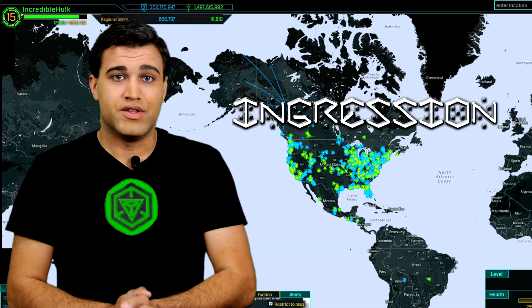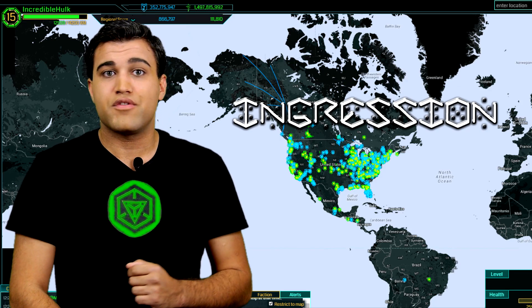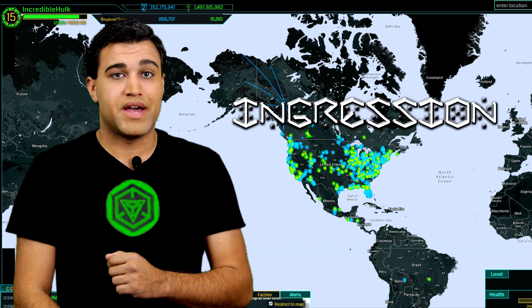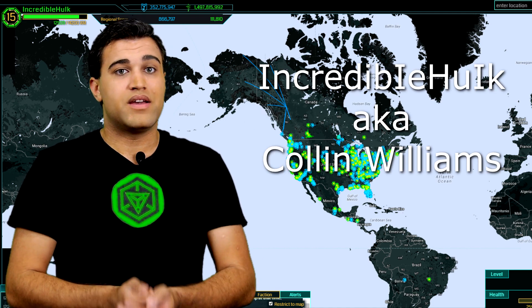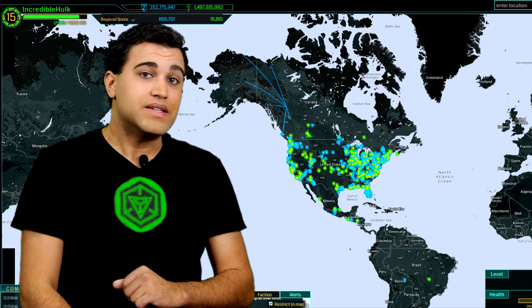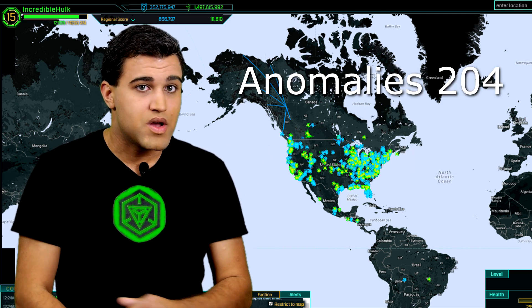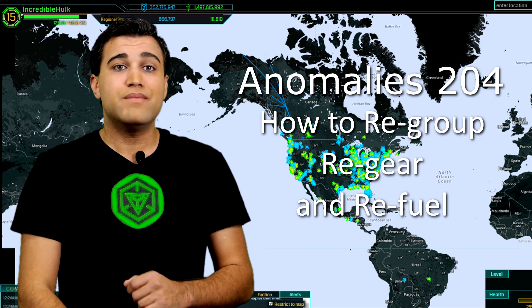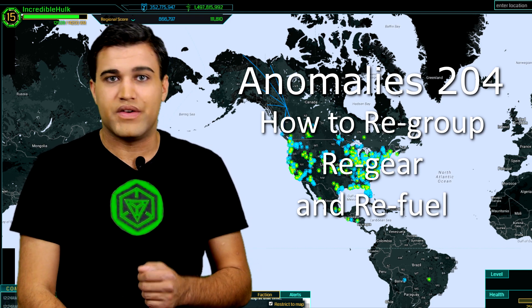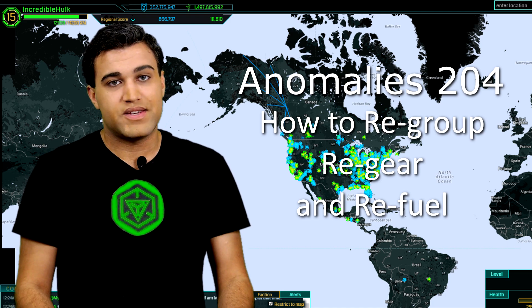Hello and welcome to Ingression, the only series that gives you the best tips, tricks, and information on the game that we all love, Ingress. I of course am your lovable Enlightened instructor, Incredible Hulk, aka Colin Williams. And this is Anomalies 204, where we'll cover how to regroup, regear, and refuel in between measurements in the digital fisticuffs known as anomalies.